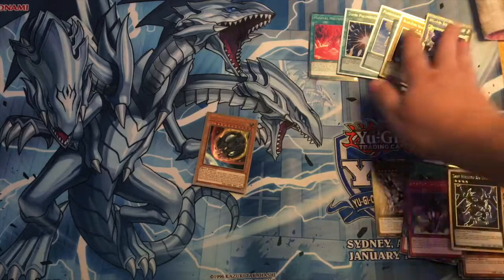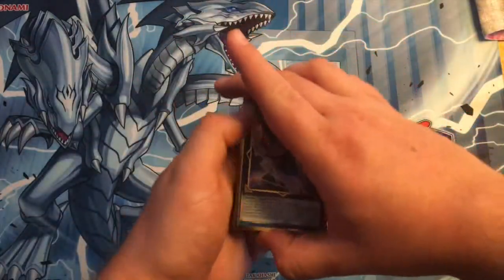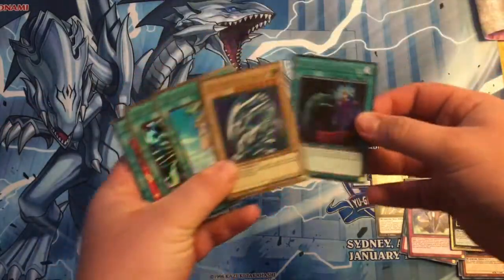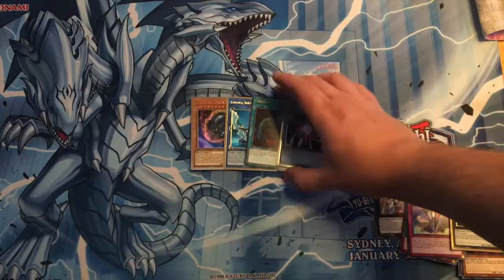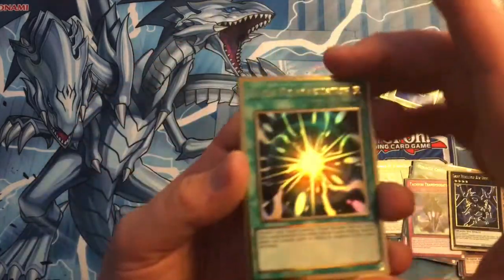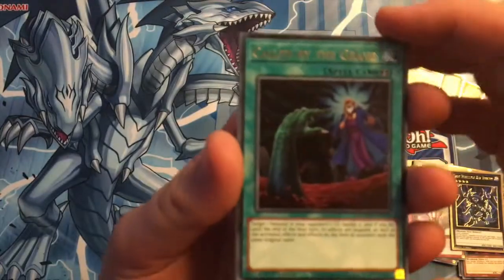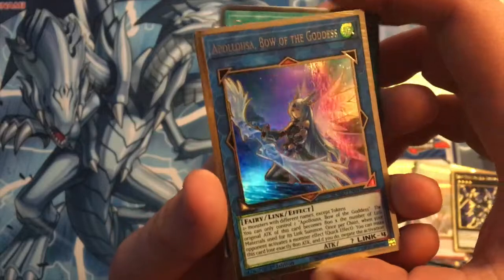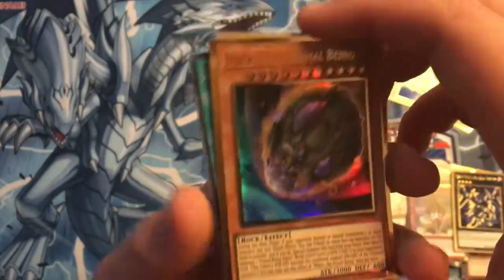So that's going to wrap up the pack opening. The cards we'll put in — these four: Super Poly, Call by the Grave which is very good, Appaloosa, and Nibiru for the side deck.